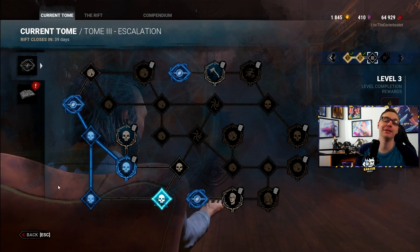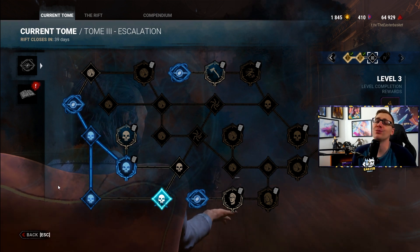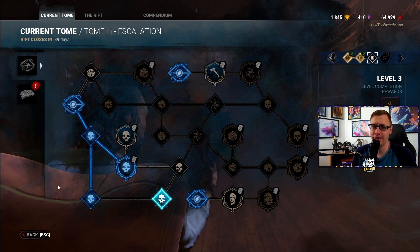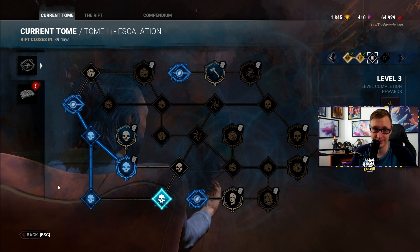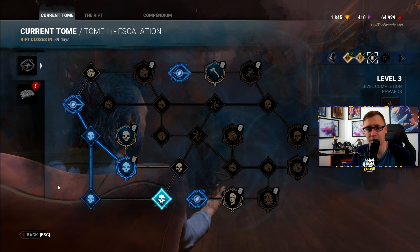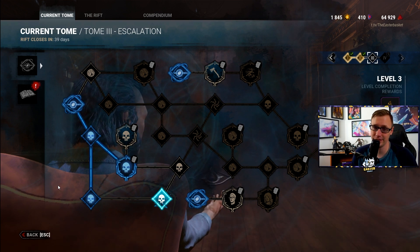Hi, my name is Easter, welcome to the Easter Basket. We're here today for the Tome 3 Rift 3 guide. This is where Behavior really takes the kid gloves off and they want to twist our nuts — some of these challenges are really awful compared to Tome 2. We're going to go through and see if we can help the newer mid-hour players among you get these done as efficiently as possible.